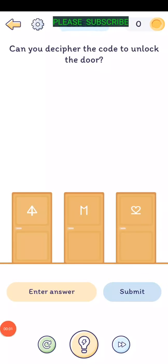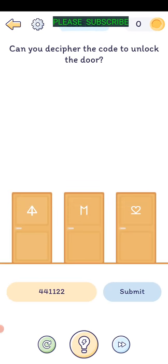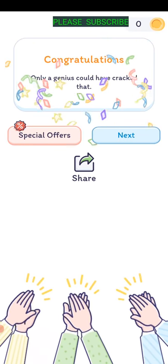Level eighty-five: can you decipher the code to unlock the door? Up, M, heart - up, M, heart. It looks like back-to-back numbers: 4 and 4, 1 and 1, 2 and 2. They're just mirror images of themselves - 4, 4, 1, 1, 2, 2. There you go.